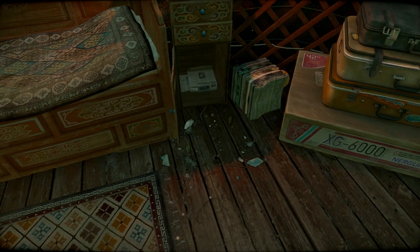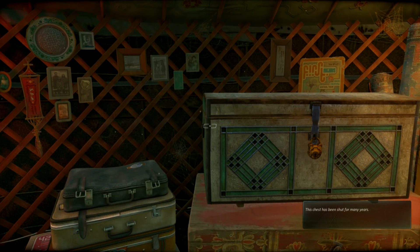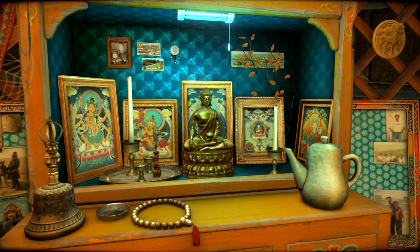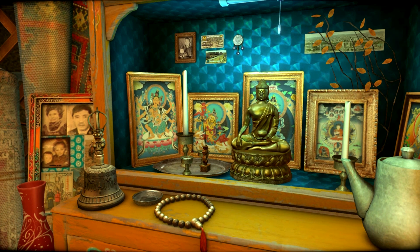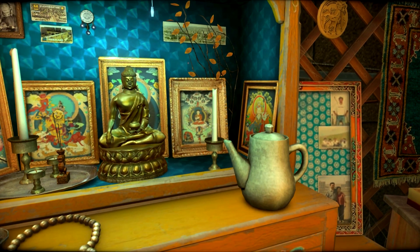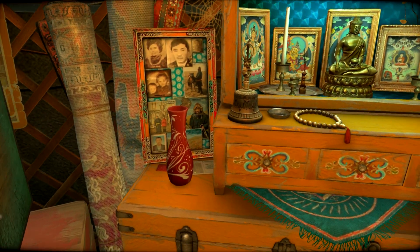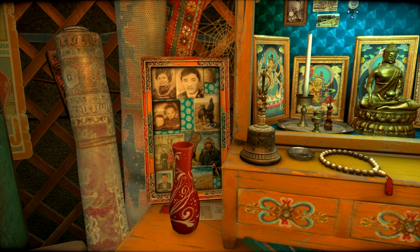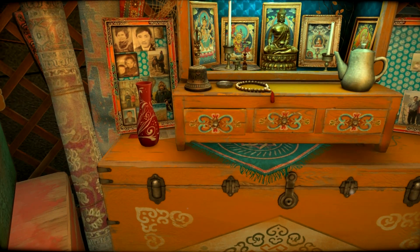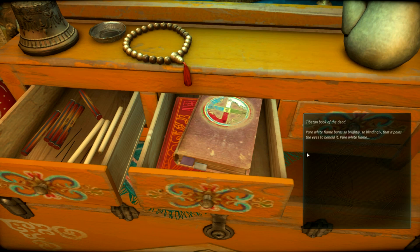There's a chest we can't unlock, and what I assume are family photos and plates. There's a Buddha shrine — or not just a Buddha shrine, because you've also got what I want to say is Vishnu. So we've basically got religion still going on here. You can see what looks like Mongolian artwork — that sort of vibe. In this section there are candles and incense, and a book — the Tibetan Book of the Dead. So I'm sort of in the right area.